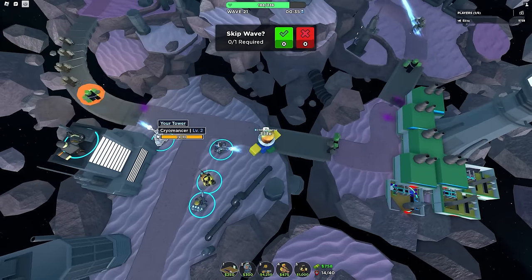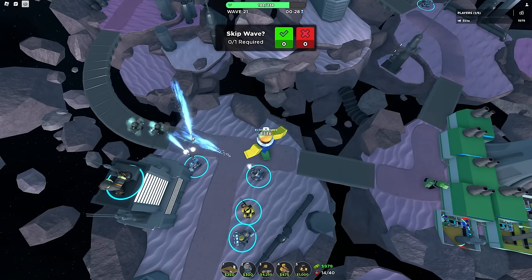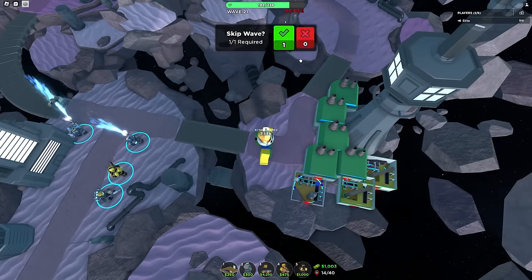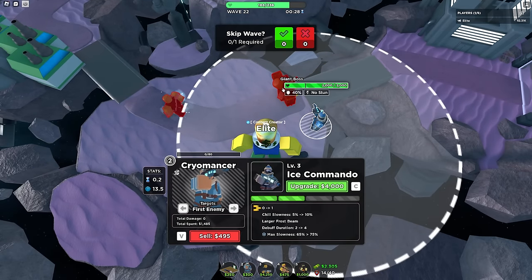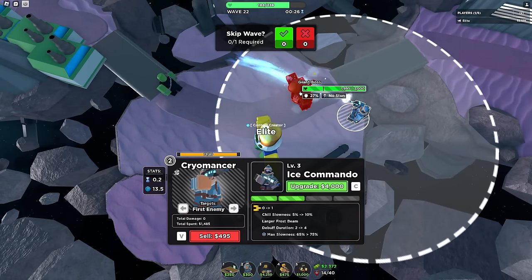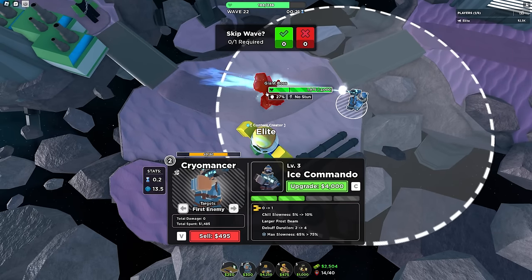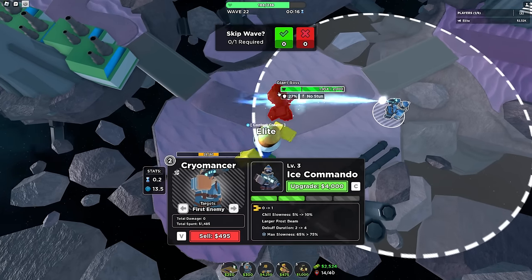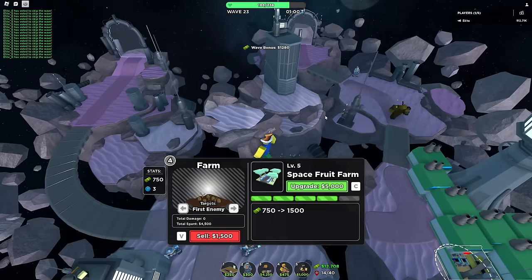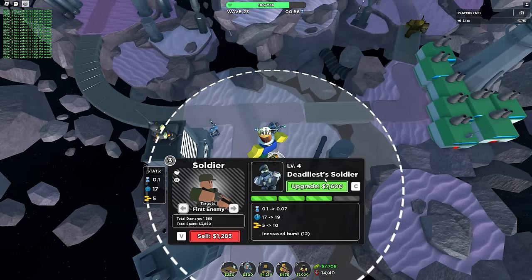I'll place more at the front to see their effects more clearly. The freeze lasts about a second which is pretty handy. Let's see how it deals with a bigger enemy like this giant boss — oh my god, it's actually slowing it down quite a significant amount and I think it brought its defense down as well, around 27. Usually it has a higher amount.